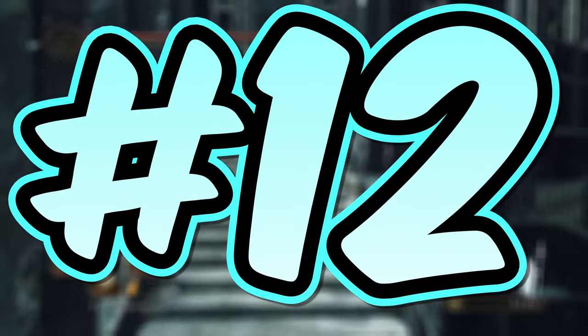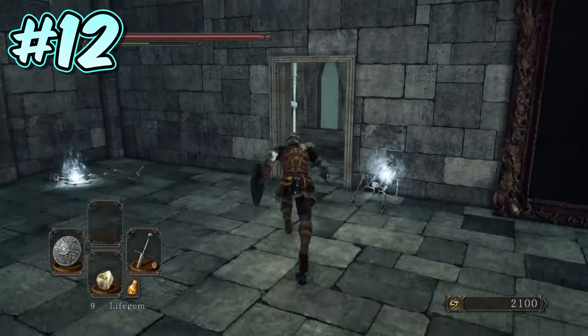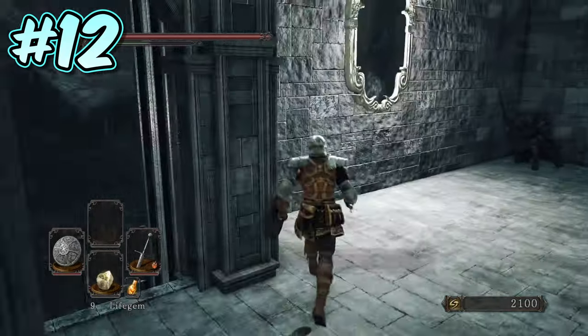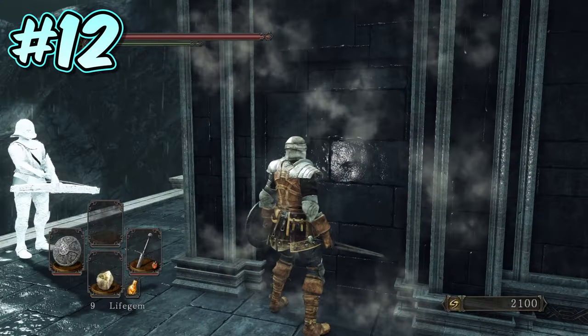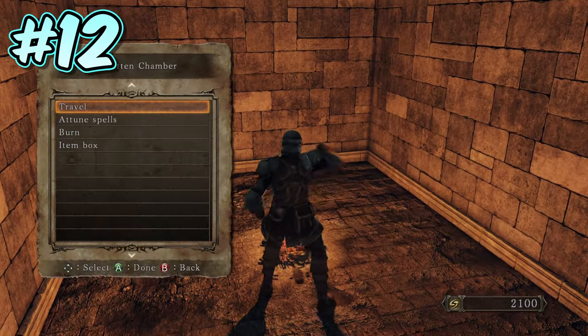Number 12. Still in Drangleic Castle, and from the room containing the large painting, head out through the door on the far wall. Turn right and follow the stairs all the way to the top until you reach a section with a ladder on the left. Take the ladder down and round the corner — on the wall immediately to your left, you will find an illusory wall. Behind this wall is a much-needed bonfire, ready and waiting to shorten the run back to the upcoming boss fight.